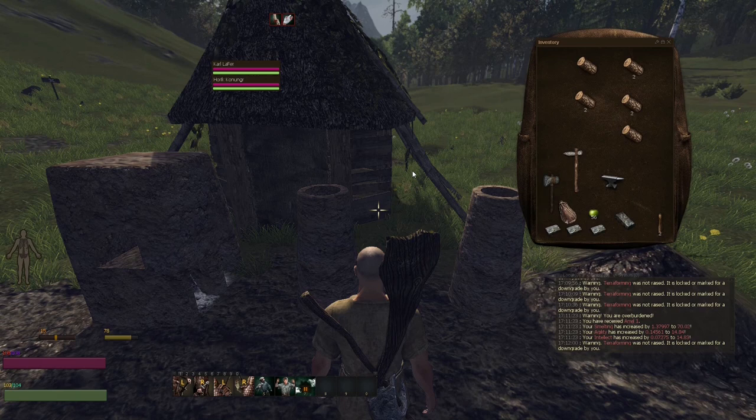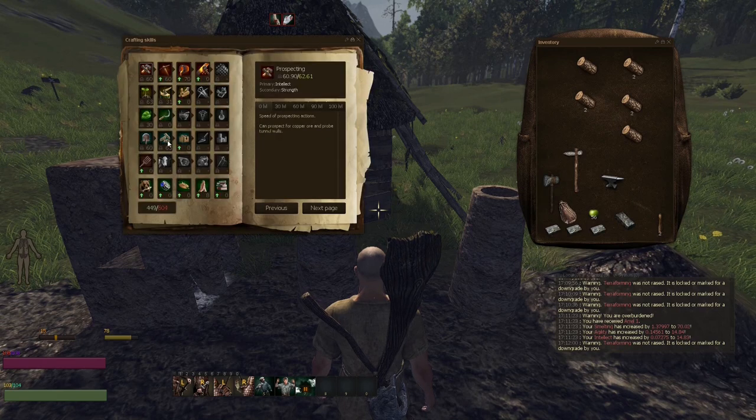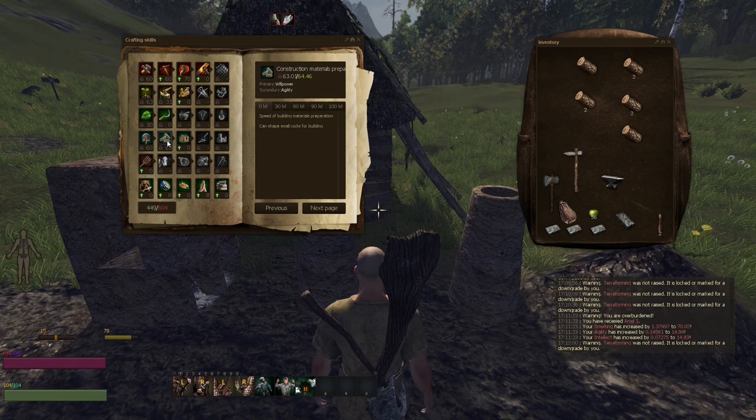All right guys, it's time for another quick little guide on life. To make an anvil, you need the construction materials preparation skill. Get the construction materials preparation up to 60.